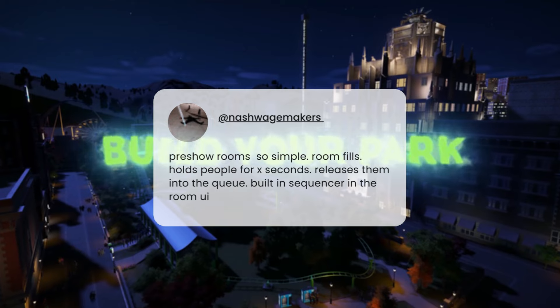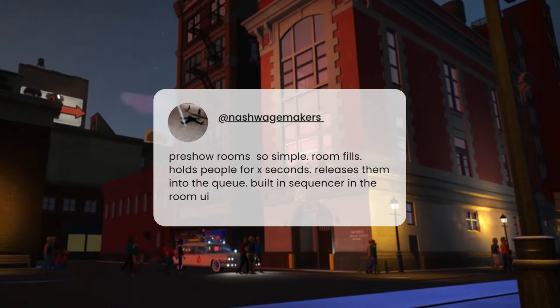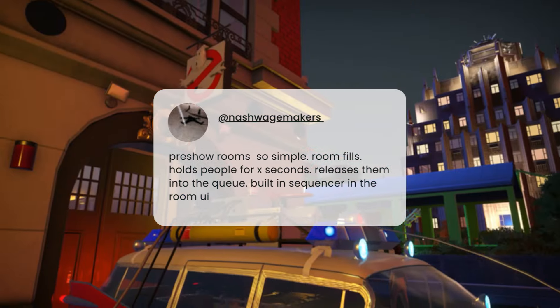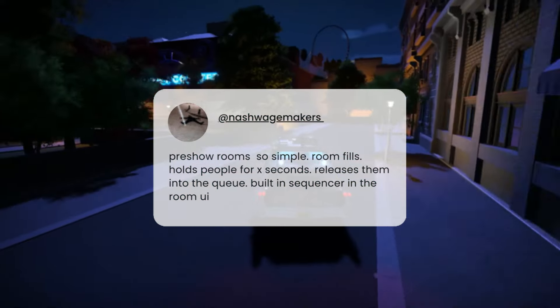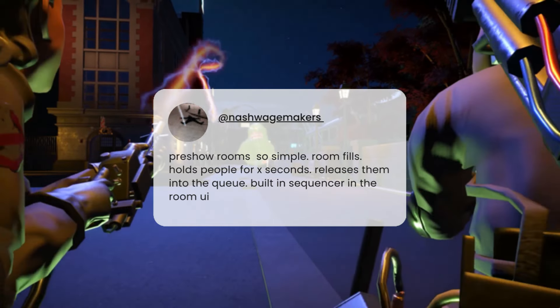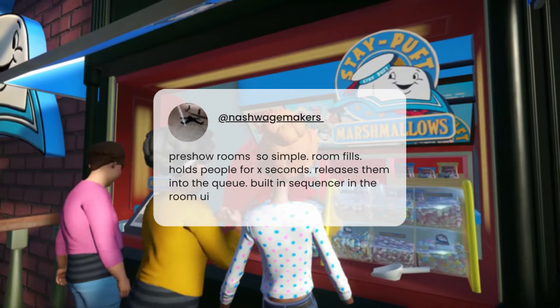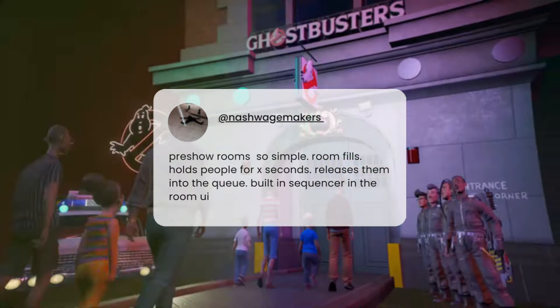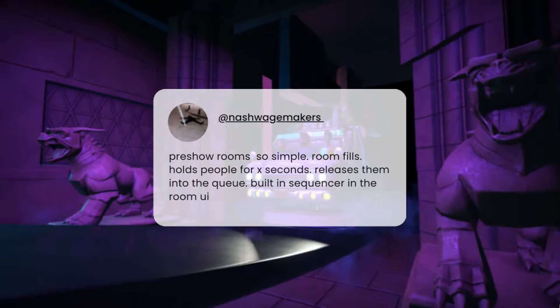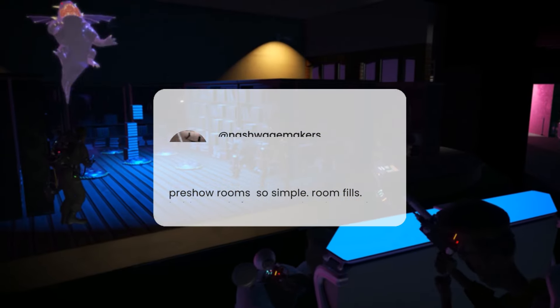Nash Wage Makers suggests pre-show rooms — simple: a room fills and holds people for a set number of seconds, releases them into the queue, with a building sequence built into the room. I completely agree — pre-shows would be brilliant. A lot of rides these days, even coasters, have started adding pre-show rooms, and they'd be excellent especially utilising screens and animatronics. It also just breaks up the queueing, so I really hope these are in the game.